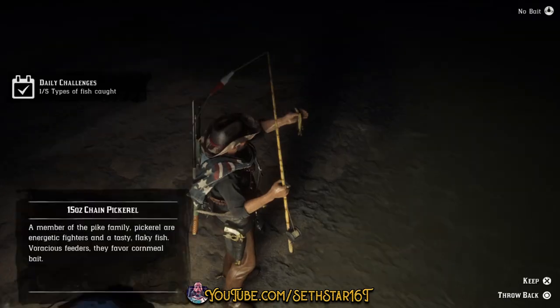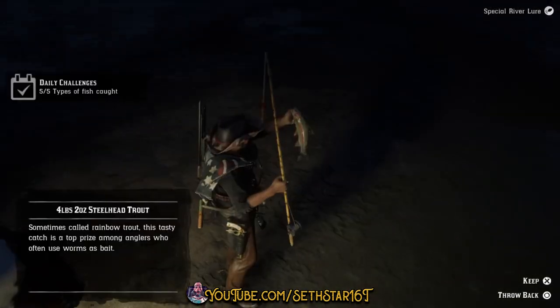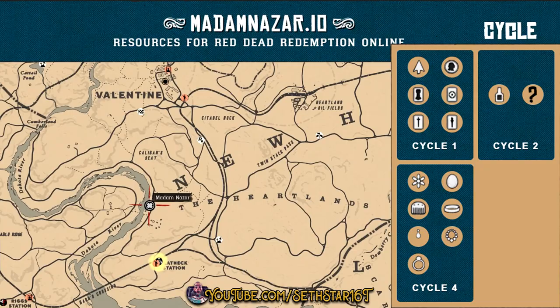Number seven: types of fish caught. There are at least five types of fish down by Bars Crossing. I recommend you cycle through your bobber baits and your lures. Here's a quick look at your level 20 roll dailies — collect your cycle and the location of Madame Nazar.